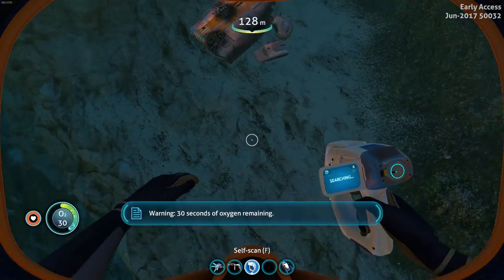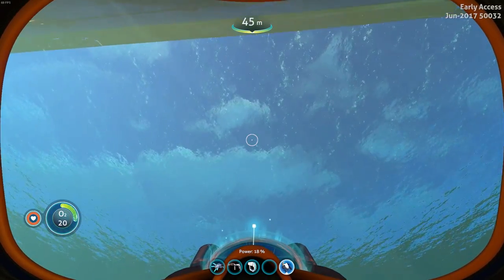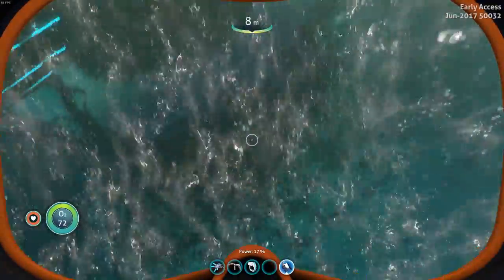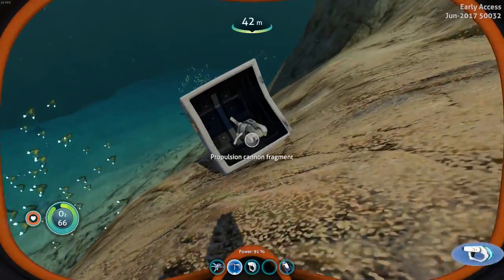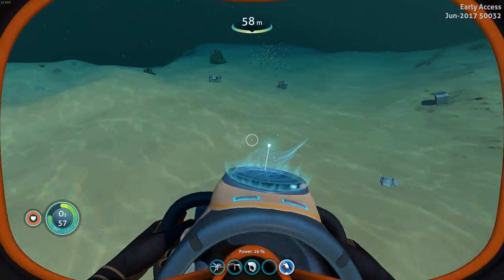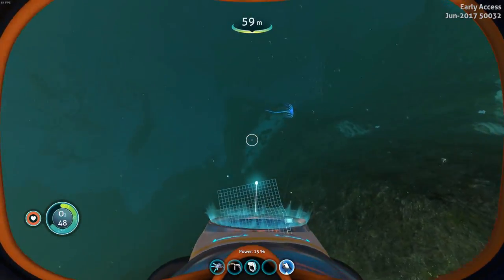Is this scrap? Yeah, that's scrap I think. So I think I pretty much have what I need because I got the hull and the bridge, which I'm not sure if there's anything else — we didn't see any other pieces. Repulsion cannon — already have that. I think that's going to be a good spot to go ahead and head back to the ship, just because I don't think I want to risk it. Oh, what the heck is that thing too — there's so much gross stuff over here.